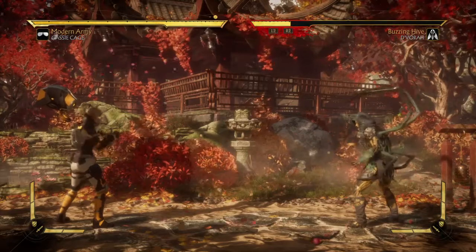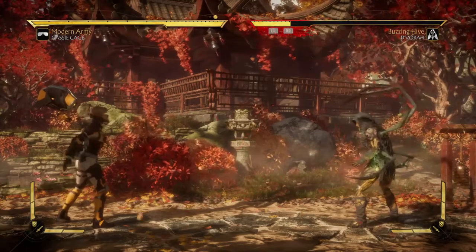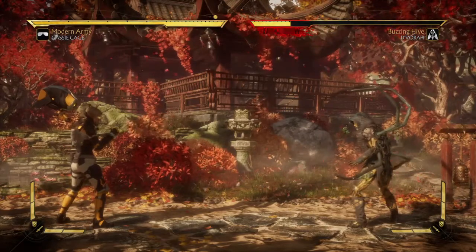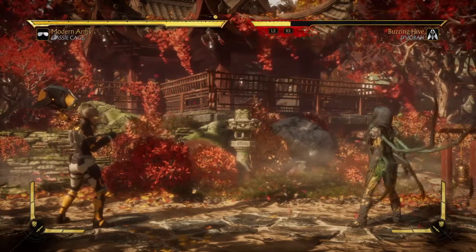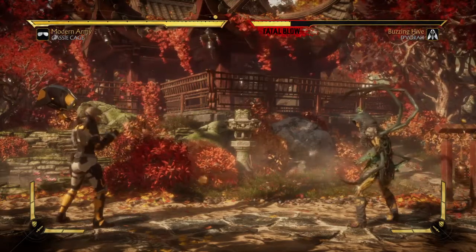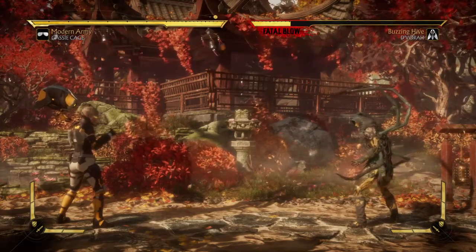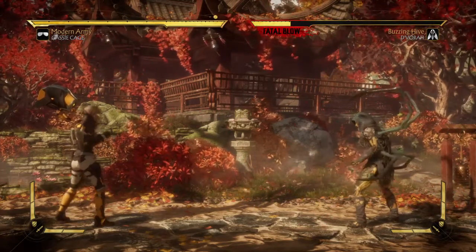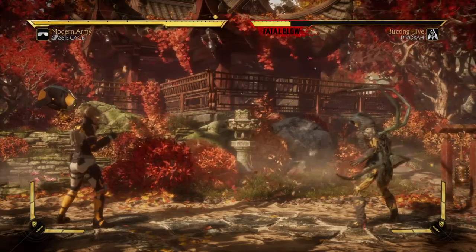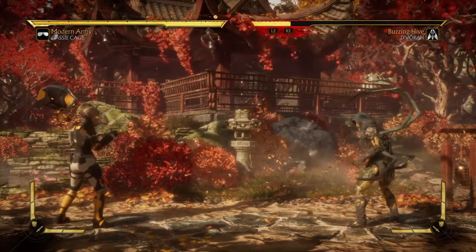Requirements to pull this one off: first, you need to end the match with an amplified ball buster. Number two, you need to perform three ball busters during the match. Be careful, because on the third ball buster it is a crushing blow, and if you get a crushing blow on the last hit it won't work — so you may want to do it on the fourth one, unless you have the feature that allows you to hold your crushing blow.